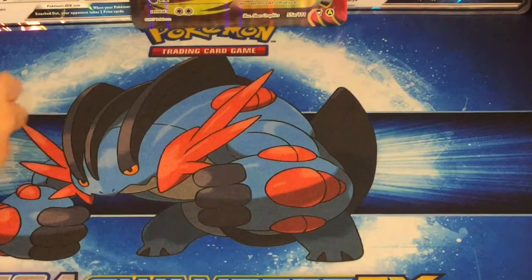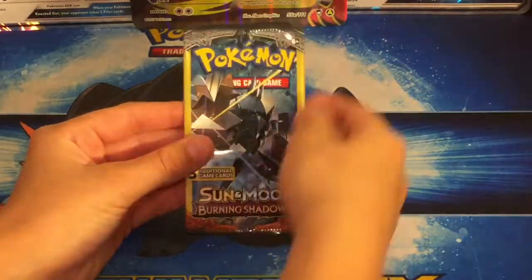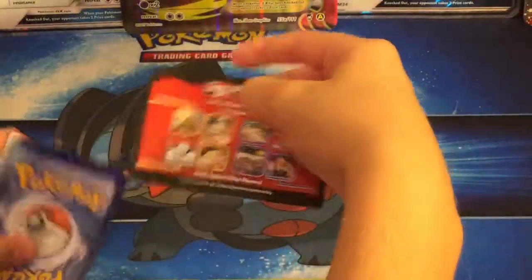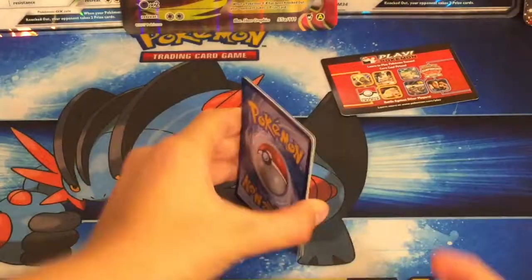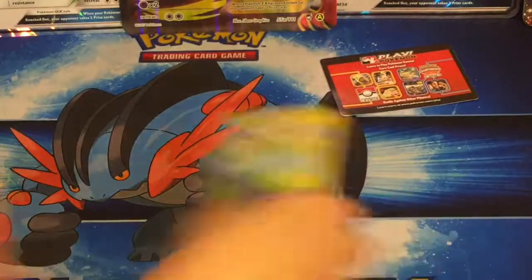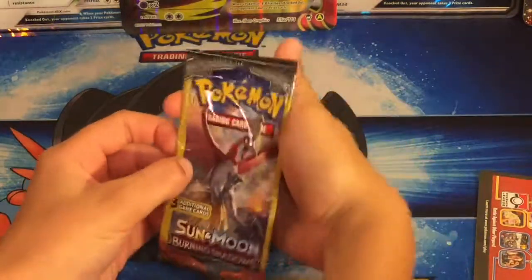I'm going to start with the Necrozma pack because it usually doesn't bring us the best luck. If you're wondering why I open it that way, it's because I don't want to show the card in case there's a shiny. We got an Electabuzz, Oddish, and a Charmander — that Charmander looks so sad. So that was our first pack, not the best but not too bad.